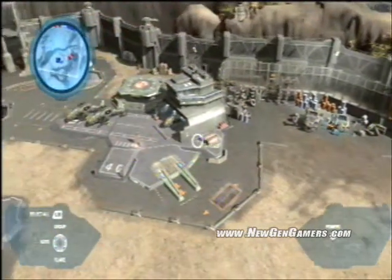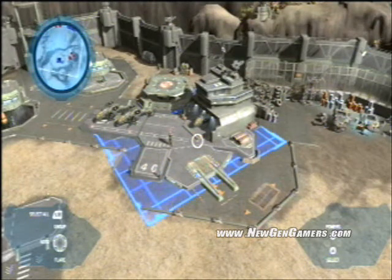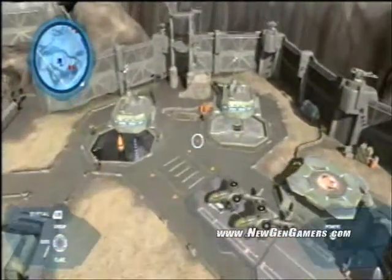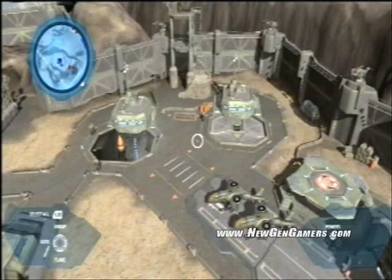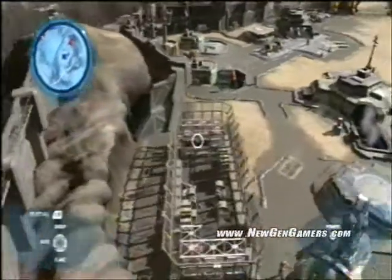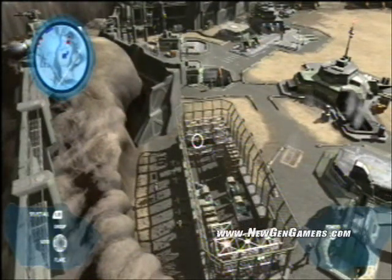This is a UNSC air pad, with some Hawks hanging out on the runway. This is an example of a building that you can actually make in the game — in fact, all of these are buildings you can make. Some missile silos, two guys standing uncomfortably close to the edge. Back here is a really good example of the human flair we've added — UNSC infantry doing push-ups.